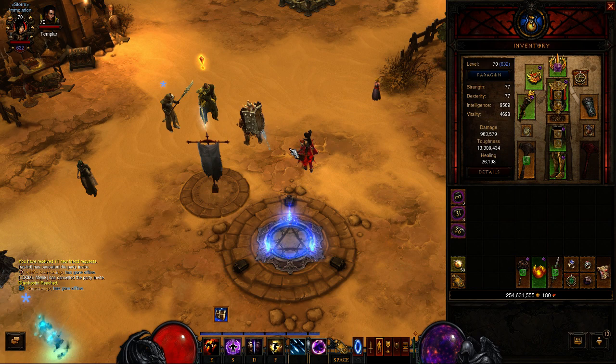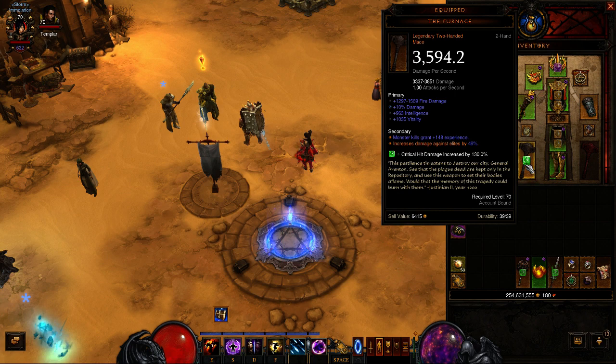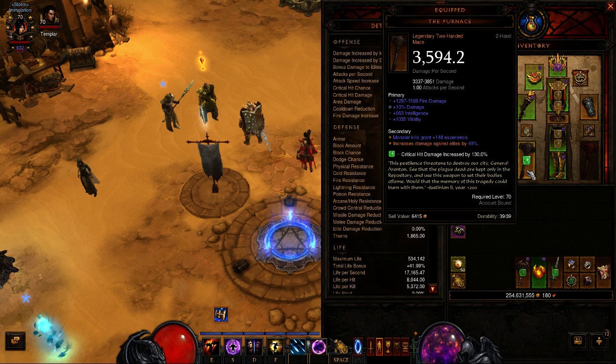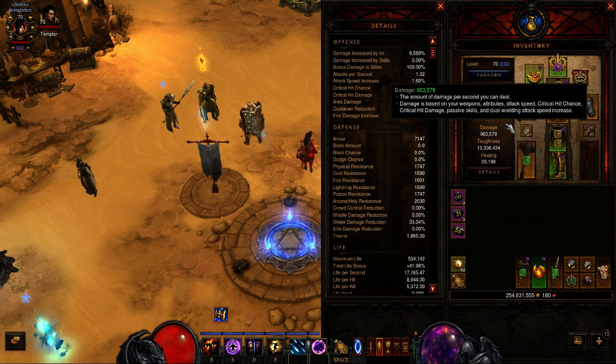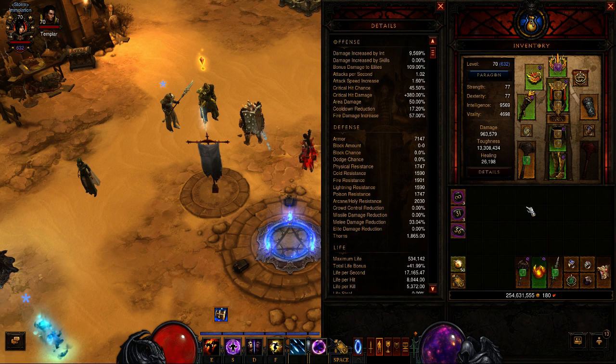As you can see I'm using a 6-piece Firebird, which is like the only option at the moment for a wizard, because other abilities and sets are completely underwhelming. I'm using a Furnace because it's the ultimate hard hitter and it has a fairly high amount of damage against elites. The weapon itself is 1.0 attack, so you don't really waste any damage, because the Firebird dot and the Mammoth do not benefit from attack speed. So pretty much any item which contains this stat is worthless.